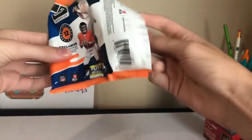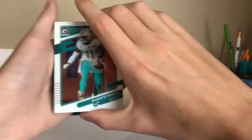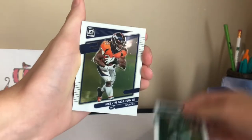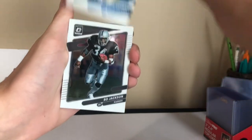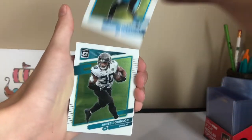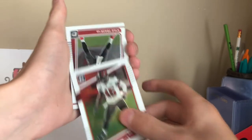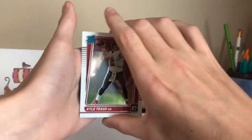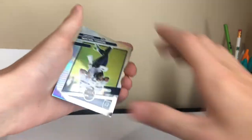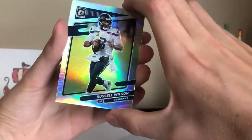All right, we got it cracked open. I see a silver on the back — if that's a Devontae I'm going to scream. We got a Devontae Parker, Danny Dimes, Denzel Mims, Melvin Gordon, Jeff Okuda, Bo Jackson, Sam Darnold, James Robinson, Devin White. This should be a rated rookie — Kyle Trask, not bad for a rated rookie, he's a quarterback. Javon Holland. Oh, I thought it was a Devontae — Silver Russell Wilson. That's not a bad pack.